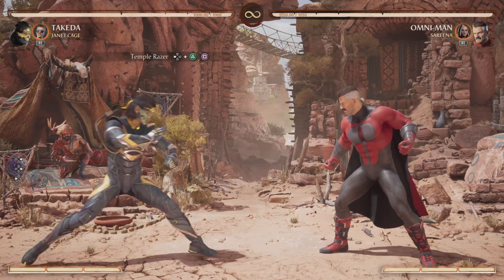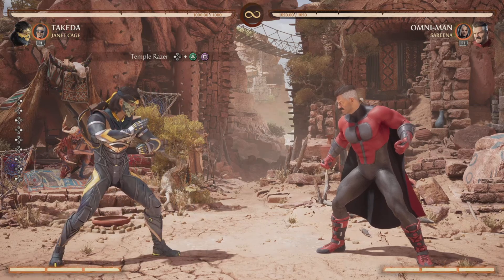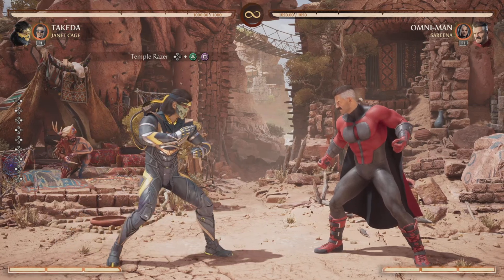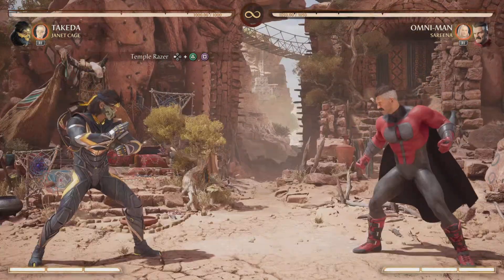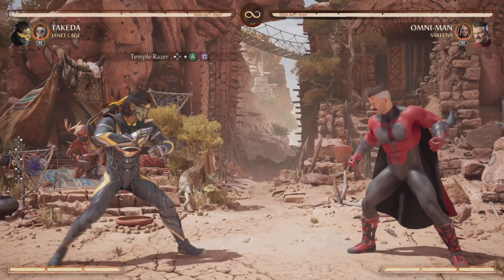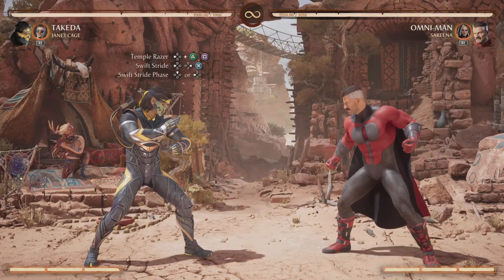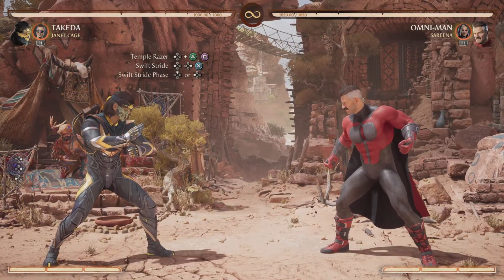We're gonna be starting this one off with Temple Razor, which is a back 2-1, also known as back triangle square if you play on PlayStation. This can hit from pretty far — it can almost hit from your starting point, but you might want to give it a bit of a step forward before you hit it. Right after Temple Razor you're going to be doing your Swift Stride.